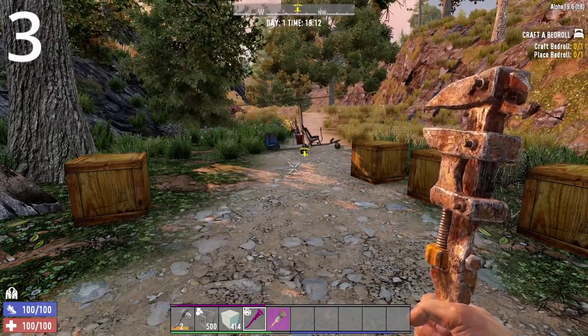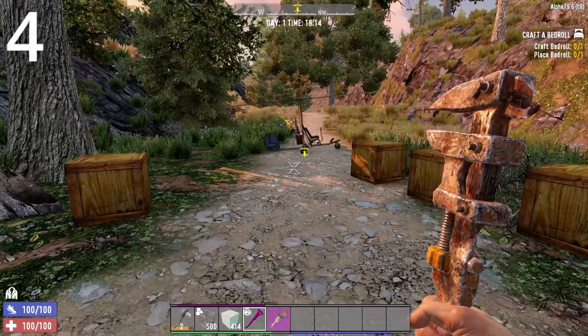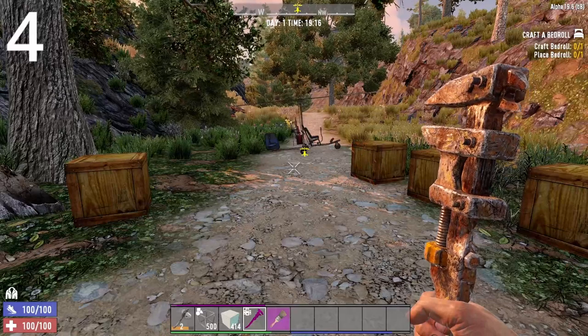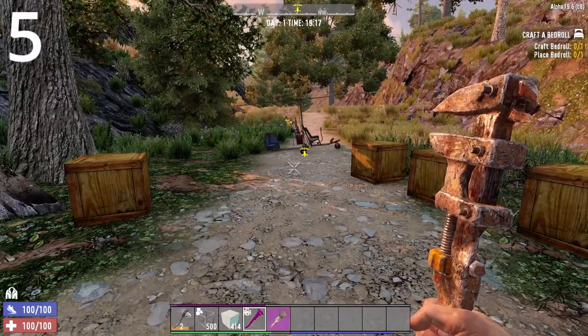Second tip: hot bar items. Number one rule — just have bandages on your hot bar. Simple as that. Tip number three: some people don't know how the heat map works. If you're brand new to the game, every time you use a forge, campfires, mixer, or shoot a gun, it adds heat to the chunk. A chunk is a 16 by 16 area.